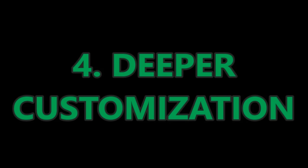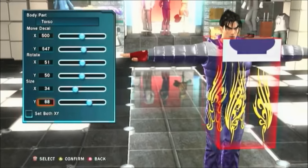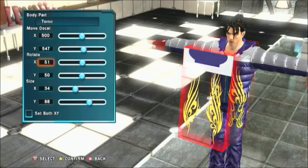The fourth feature I want to see is deeper customization. Now this is something that everyone wants to see. While Tekken 6 and Tekken Tag 2's customization was detailed, they were both missing something. Tekken 6 was missing Tekken Tag 2's color editor, so you'd need to buy the same item multiple times if you wanted it in a different color. Tekken Tag 2 was missing the variety in things you could customize, like shoes.